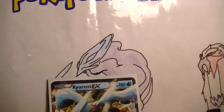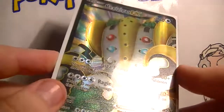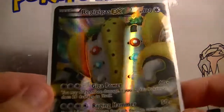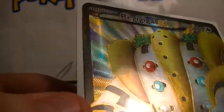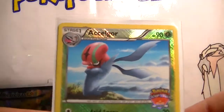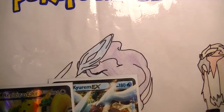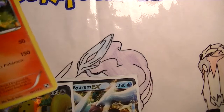Then I did a trade which you didn't see — for this beast, a Regigas EX Full Art, for a Tornadus and Thundurus FA. So that's really nice, and this one is amazing — you can't really see it but there are really nice sparkles on it. The promo I got today was an Axel Gore with the Championship Series. I met quite a few new people who had come very far today. I also traded for this M-Baw for Reverse Plus Power — I don't really know why, I just wanted it.